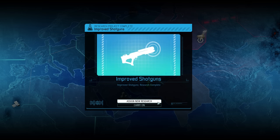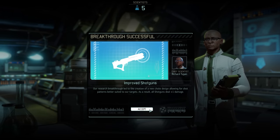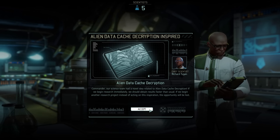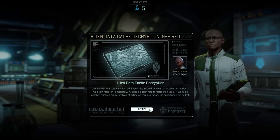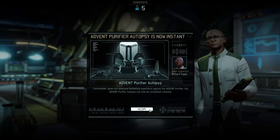The improved shotguns research project has been completed, meaning all of our shotguns now receive a permanent plus-1 damage bonus. That's just lovely, especially combined with the Hunter's Instinct damage bonus we unlocked in the Guerrilla Tactics School. We've also just received another inspiration, resulting in the alien data cached encryption now being a bit faster than usual.